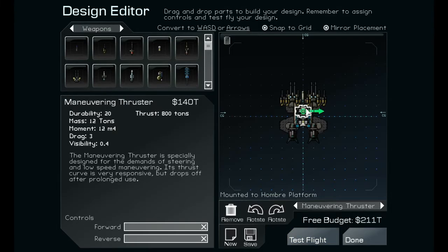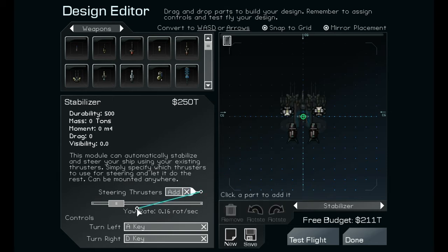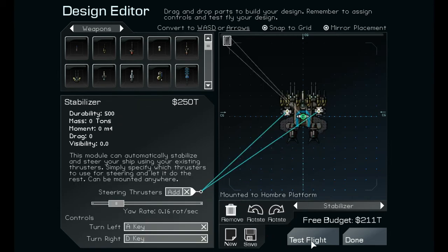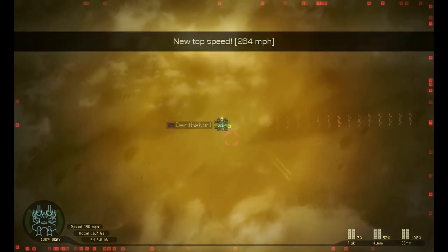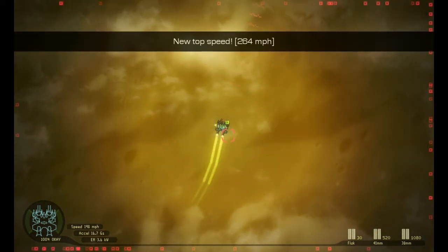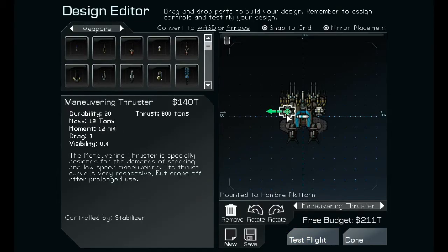They ain't even moving, man. Getting a little bit complicated here. There we go, hopefully now these will work. I'm still trying to figure out how to add all this stuff, it's kind of new to me. Test flight — now if you turn good... Oh, you ain't even turning at all. It drives fast, I guess that's something right?